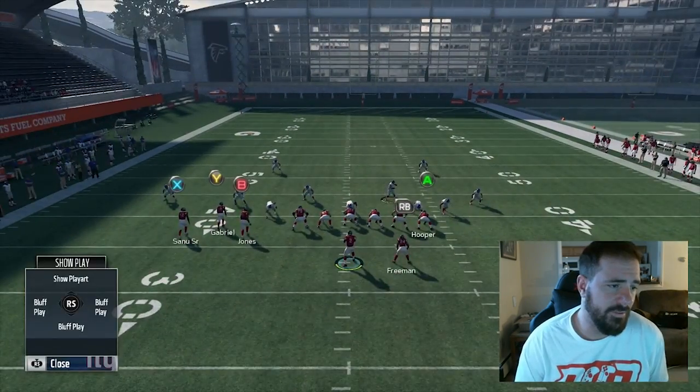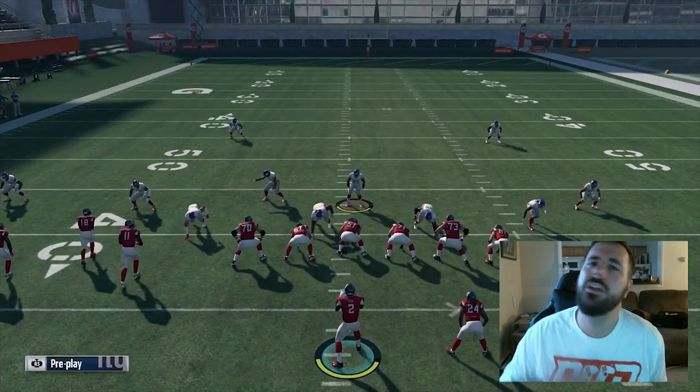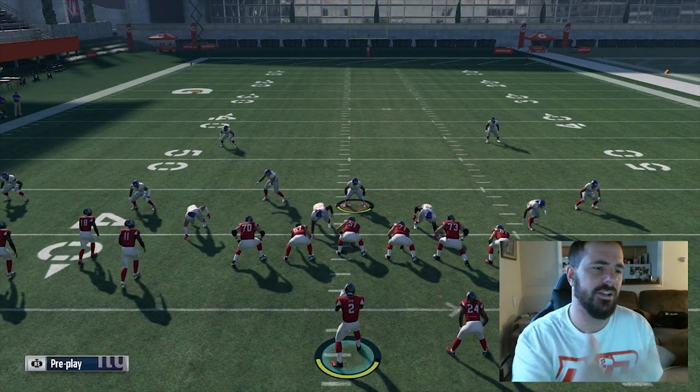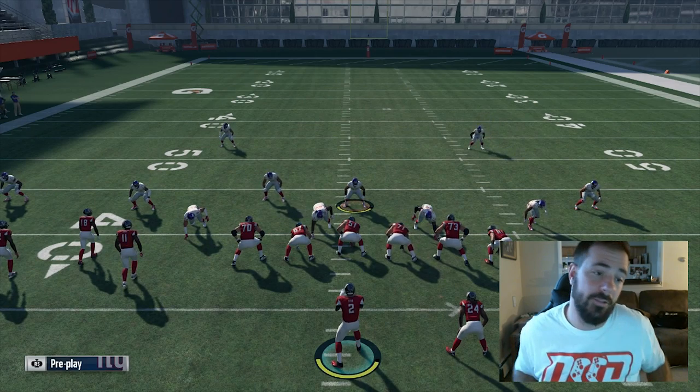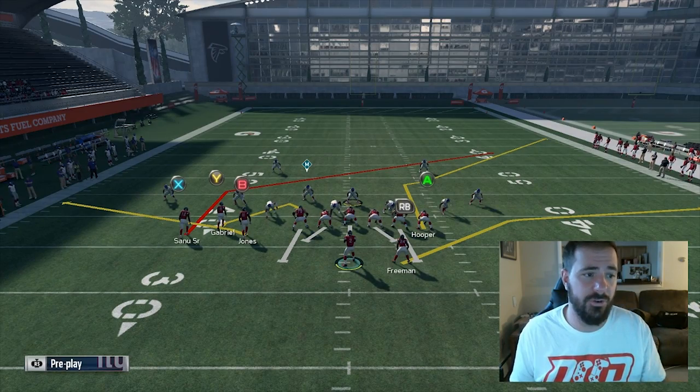I'm already worried about the run to the left and worried about my deep wire route. But when you get in short yardage, you start thinking they're not thinking deep crossing route — they're thinking shorter yardage. And this is what people run out of Bunch Tight End in short yardage: Inside Switch.